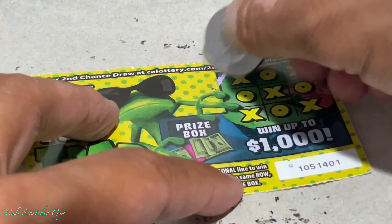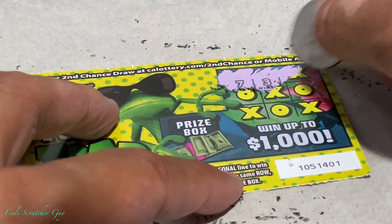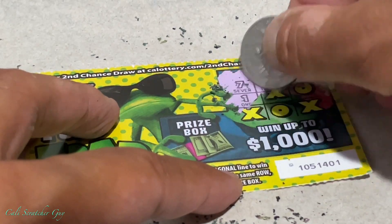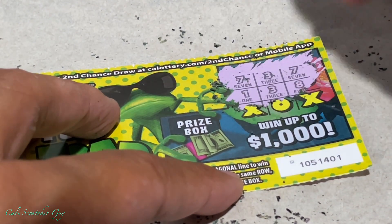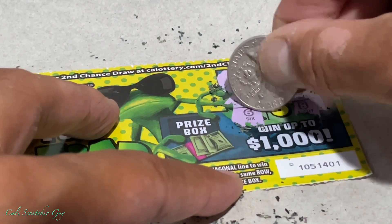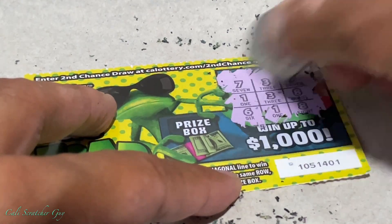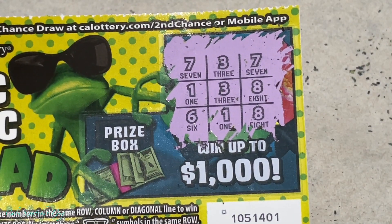Alright, last one. We got two sevens. We might have some hopes right here — we got two threes. We'll scratch that last and hopefully that will be a winner. We got two eights. Let's see what it is — hopefully it's a three. And it is a number one. Pretty close — we got two eights, two threes — but close doesn't count.